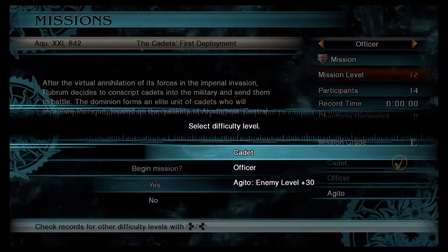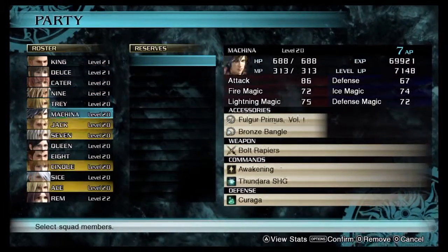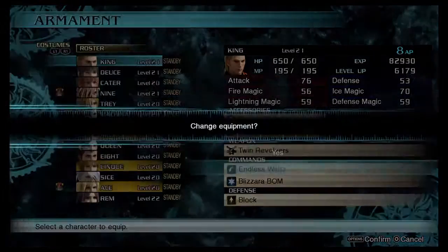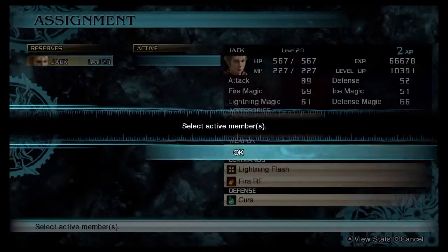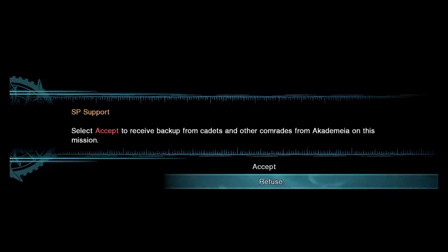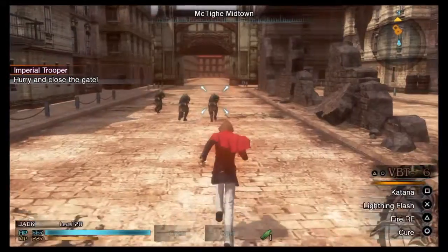Start off by going into missions on the main menu and selecting the first mission, setting it to Cadet difficulty. Make sure you only bring one character with you and make sure it's one of the primed characters — those are the ones marked in yellow. They'll get a quick boost during the mission. Deploy with just that one character and refuse SP support so you're not bringing anybody else in, which is required for the Army of One bonus.